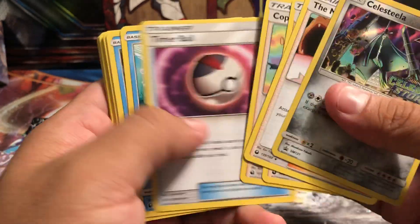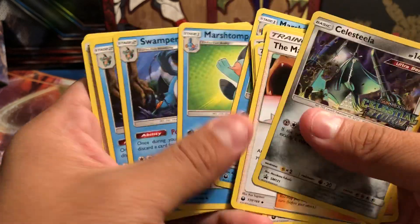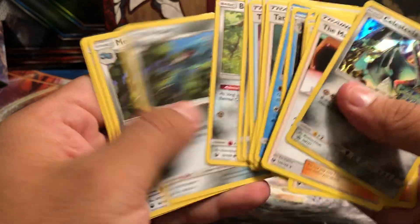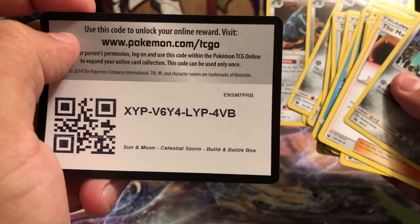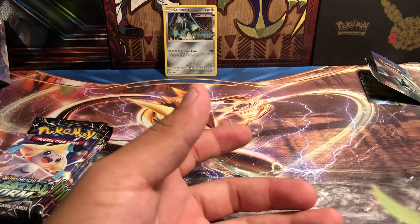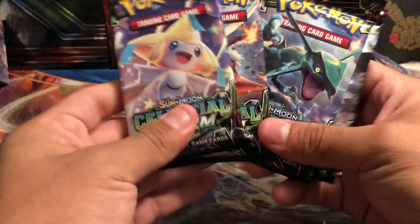So Castform, Master Ball, TV Reporter, Copycat, Dive Ball, Mudkip — we get the whole Swampert line, which is pretty good. Tate and Liza. And we get the Metagross line as well. You guys are going to have the code card for this Build and Battle box for your viewing pleasure. So that's pretty sweet. And here we go — four packs.